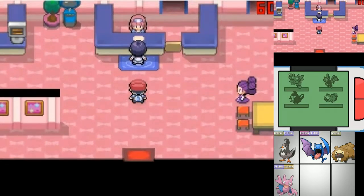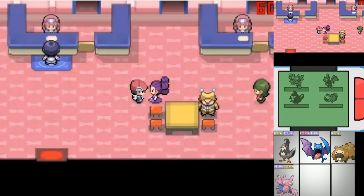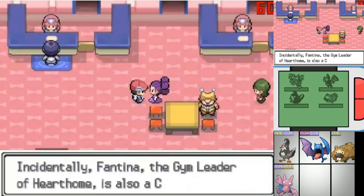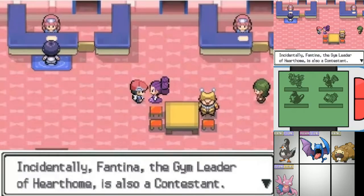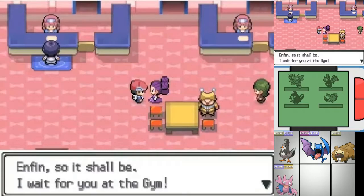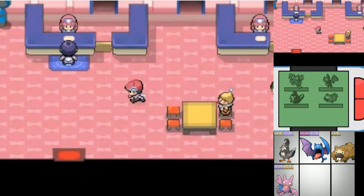Anyway, the reason we're here is not to participate in the competition — not by a long shot. It's actually to talk to this lady. Oh god, she's French too. So yes, this is Fantina the gym leader. Now that we did that, she will actually go back to the gym right there where she should be.